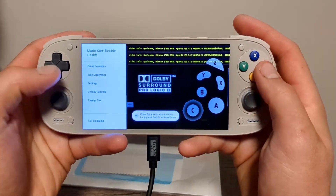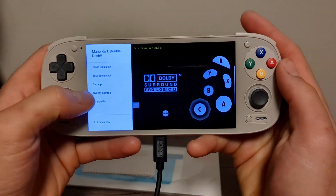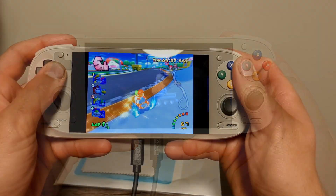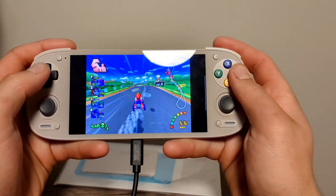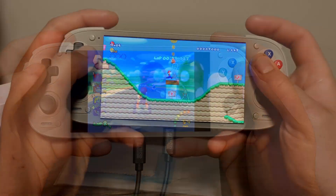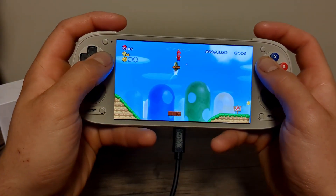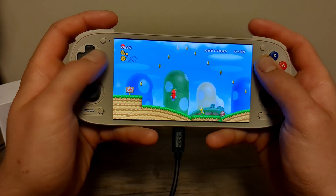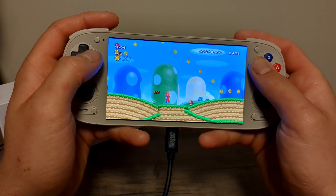With controllers mapped, hop into a game to test it out — you can remove the controller overlay since it would be too distracting. Fun fact: New Super Mario Bros Wii is the reason I got into Wii modding — my little brother scratched the disc so badly I couldn't play it, and I was introduced to homebrew. The rest is history. Now that we're done with Dolphin, on to Simu.